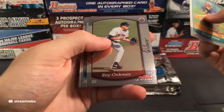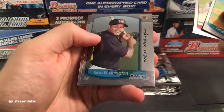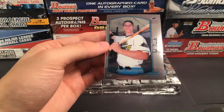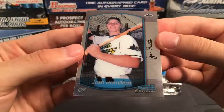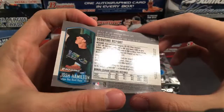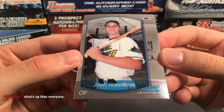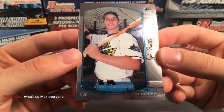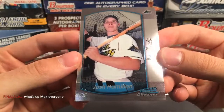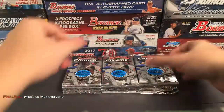This one was upside down, so let's flip that. We have Doug Davis, Ray Ordonez, Rico Washington rookie — and a cool one: a Josh Hamilton rookie, back when he was on the Tampa Bay Devil Rays. So that'll go out to the Tampa Bay Rays — Josh Hamilton first Bowman.